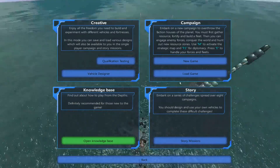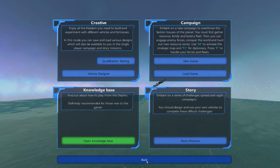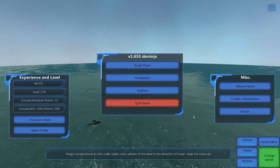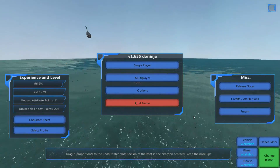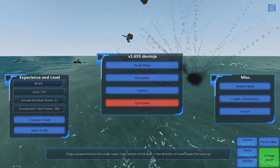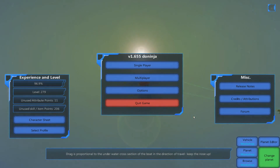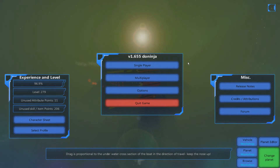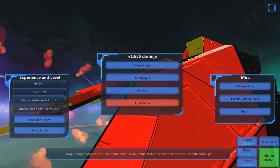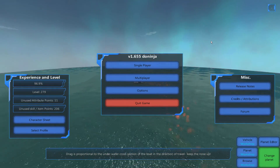Hitting the back button takes you all the way back to the main menu. That is the basic interface for From the Depths. Next we'll go into how to use the build menus and how to build vehicles. Hopefully this has been useful — leave any comments below about anything you feel I've got wrong, and until next time, have fun.